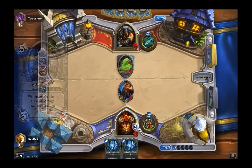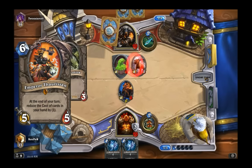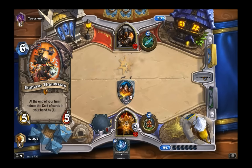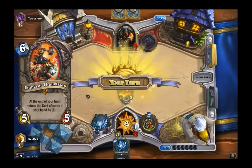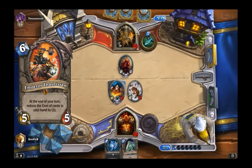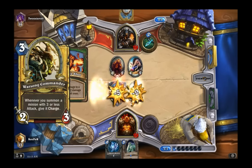Turn six is the Emperor Thaurissan section of your mana curve. If you weren't able to do everything beforehand, you might have only managed Acolytes of Pain, Armorsmiths, and Unstable Ghouls to ward off the opponent. Emperor Thaurissan comes along and brings all your cards down by one mana. Most of the time, even just one mana reduction is worth it — if you get more, consider that a bonus.